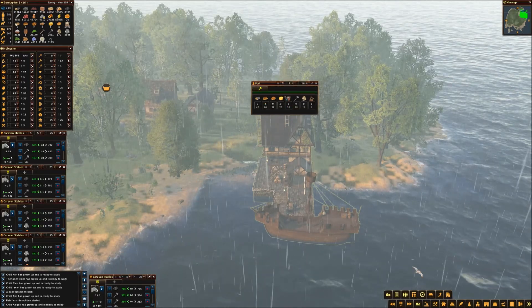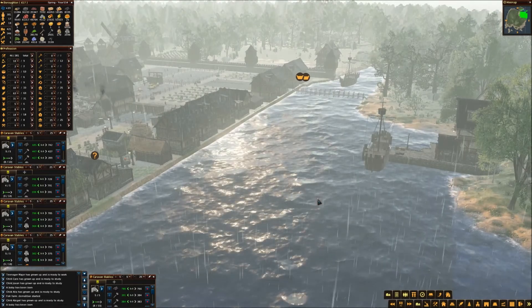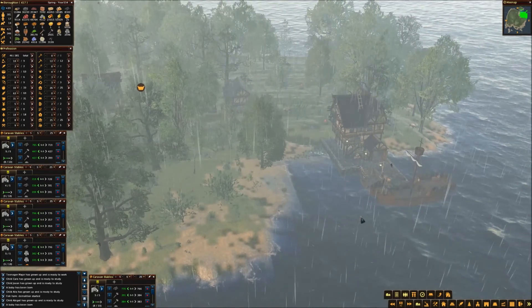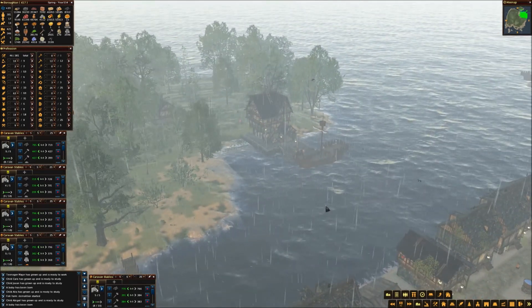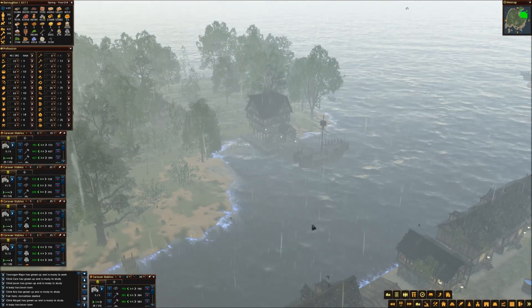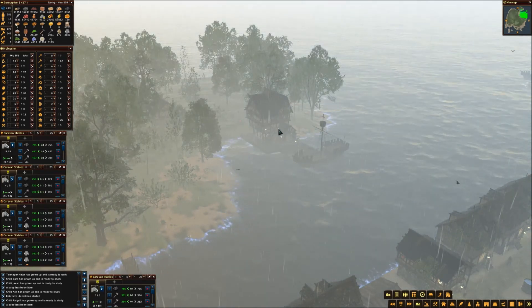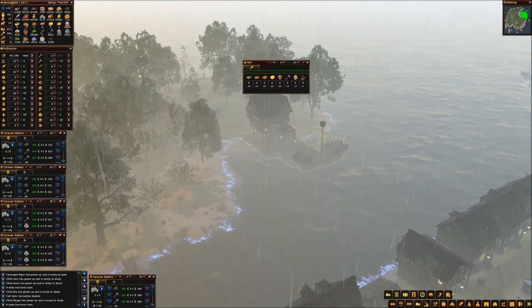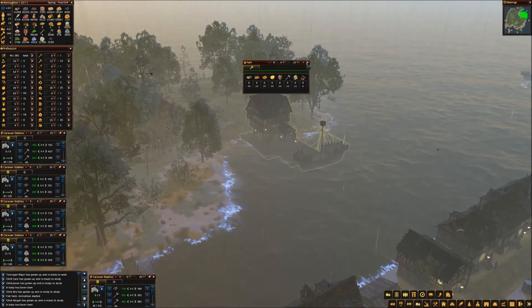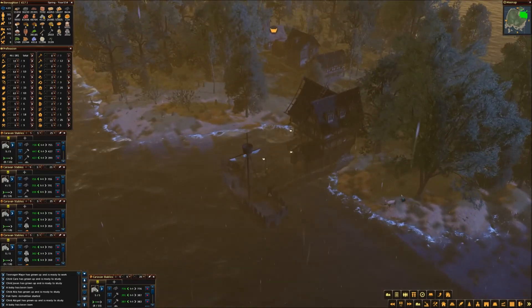I've got fruit and vegetable expeditions available — how is that possible? I've already collected them all! I downloaded and installed a mod called the Seed Package, which allows you to do more expeditions for crops like strawberries, root crop, and some other items. I'm super anxious to get this underway. Let's lock the pies since that's a main ingredient, and our builders are already on it.